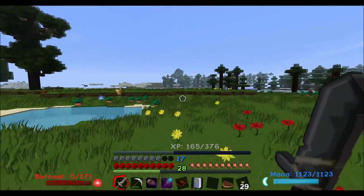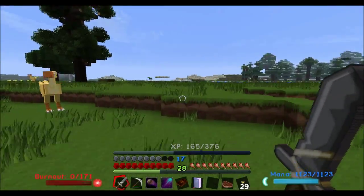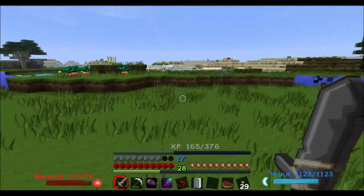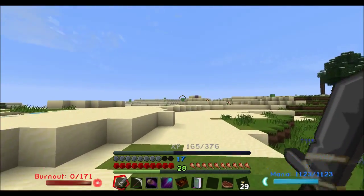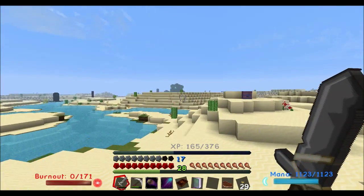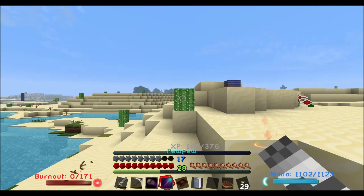The hood gives you water breathing for a short while. The boots give you slow fall and slow landing. When you wear the whole set, you get a bonus to your spellcasting abilities. We can pew pew it now — can we dig it? Yes, excellent.